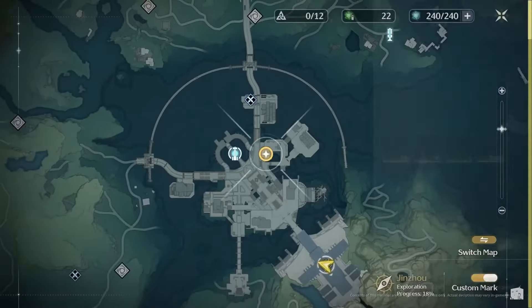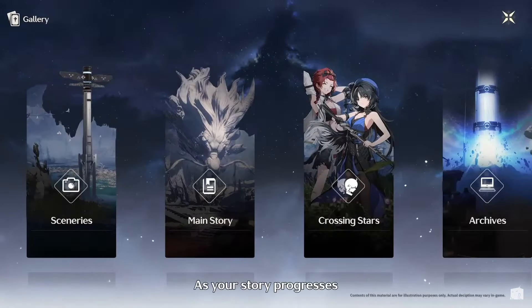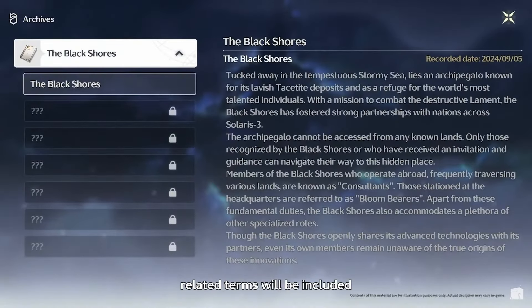The fourth feature is fast travel — when you track a quest, the game will suggest the nearest teleportation tower so you can teleport close to your quest easily. The fifth feature is Archives — if you skip the story and want to know what happened, you can visit the archive and read the lore anytime.